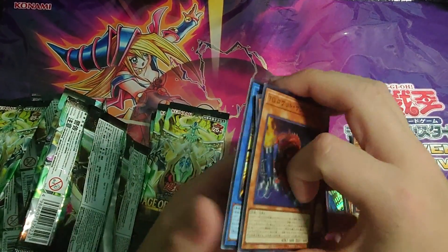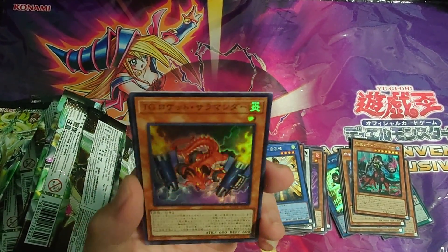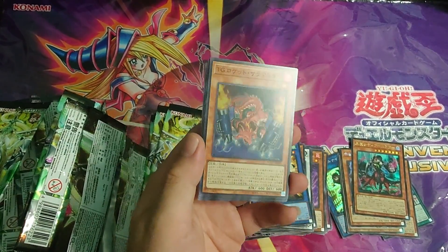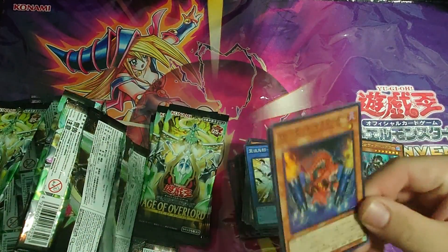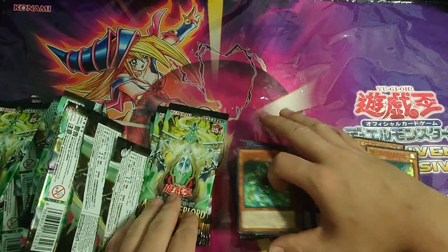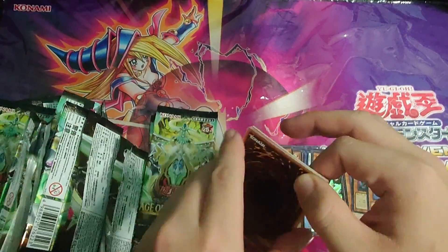We got TG Salamandra — it's a foil, a super rare! I thought it was a common but apparently it's a super rare. This card is really really strong — it's the Lonefire Blossom of TGs. Really glad to pull it even though I thought the actual TG tuners were the foils.